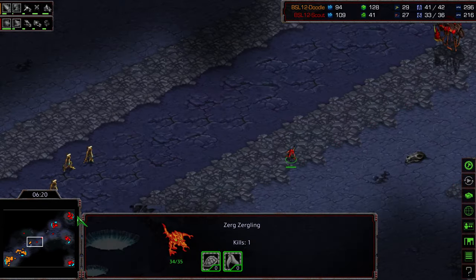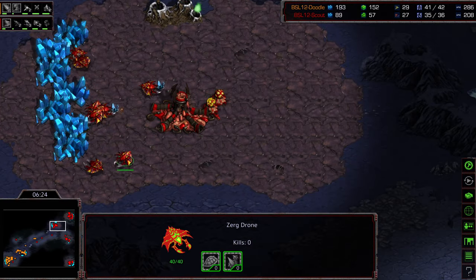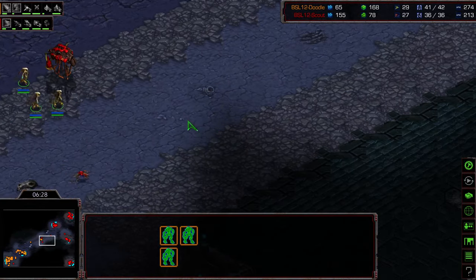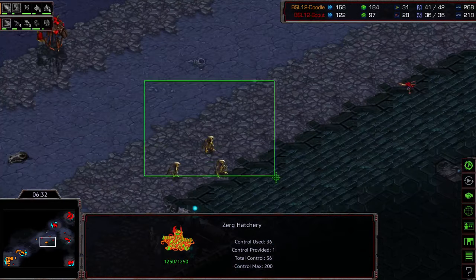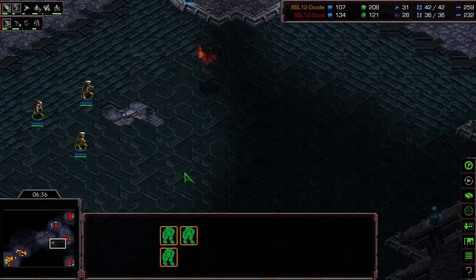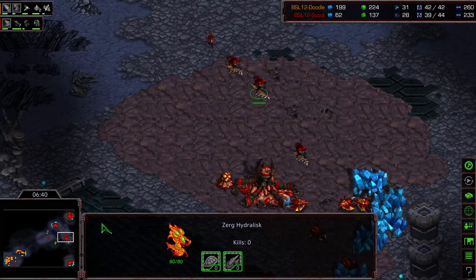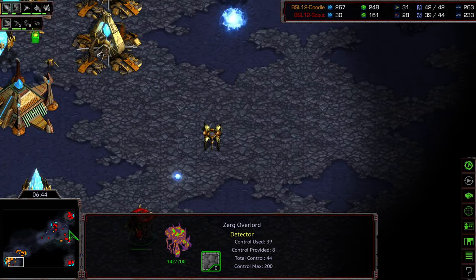That's unfortunate for Doodle because he won't know he's up against four-hatch rather than three-hatch unless those zealots meander into the bottom right. He might be thinking he can just press this, but he needs to be much more aggressive rapidly, otherwise he'll fall behind as Scout sits back on a lot of bases. A dragoon is produced and takes out an overlord to be a bit annoying.